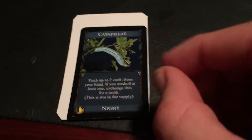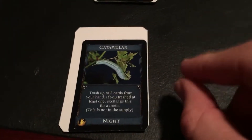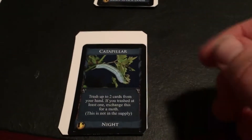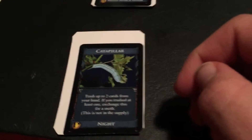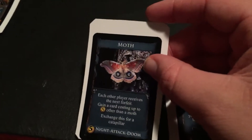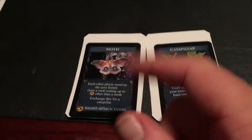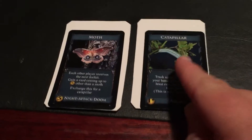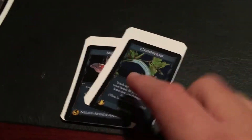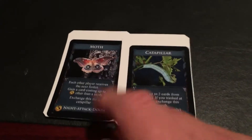Thematically, if the caterpillar is going to become a moth it first has to eat a lot, then go into its cocoon. The next time you draw this card after it's been shuffled from your discard pile into your deck, you've got your moth back. The moth then dies, lays eggs, and you get a caterpillar — so these two cards work together in a thematic cycle. Moths are nocturnal, so it fit perfectly.